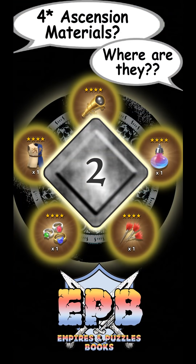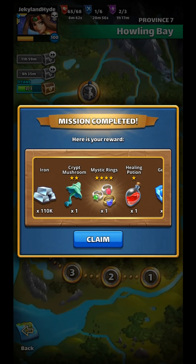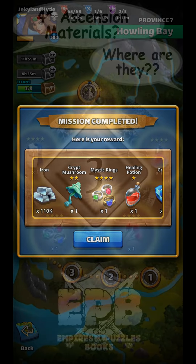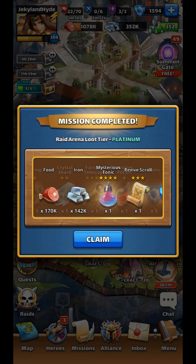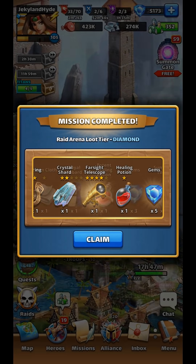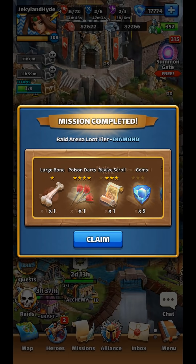Although not often, the second place that we can find 4-star Ascension items is in the regular daily monster chests. We can fill those just by doing our regular farming while playing the maps, and every now and then a 4-star Ascension item will pop in. Although the monster chests can provide one, I have far better luck finding them in the hero chests. That may be because I try to fill 3 to 4 hero chests every day and only 2 monster chests.